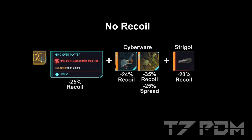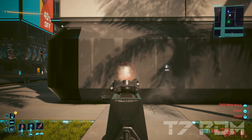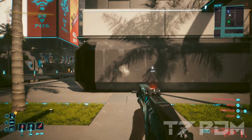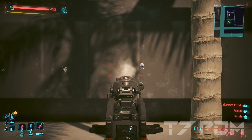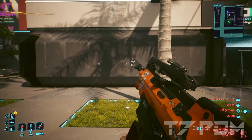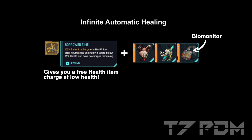If you combine Mind Over Matter with the correct cyberware and a Streakery muzzle, even the Problem Solver will have absolute zero recoil. However what is still left is the spread of every weapon, which is still significant for the Problem Solver but almost completely nonexistent for the Carmen, and especially the Prejudice will become an absolute deadly laser pointer. I also put a lot of thought into improving the healing system. As you know, Borrowed Time will grant you a free healing item charge and Biomonitor will always instantly consume it even at low health.